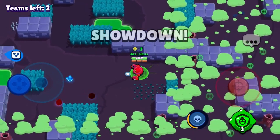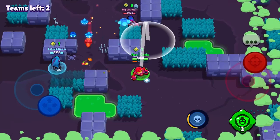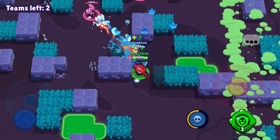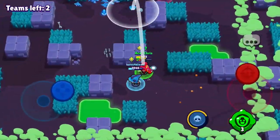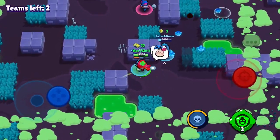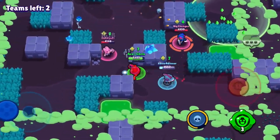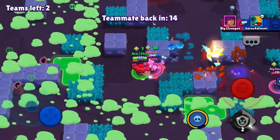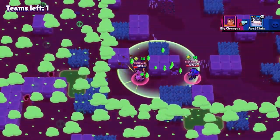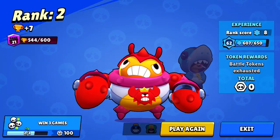With 7 Power Cubes, we're going to be trying to go for the last people — there is a Shelly and a Penny. We're going to try to take them out, but it's looking really tough. They have the advantage on us. Doesn't look like we're going to win this game. Our Leon teammate is about to go down, and I try to use my gadget, but it's all over. That is going to conclude Game 2 — we do get a solid Rank 2 second place.